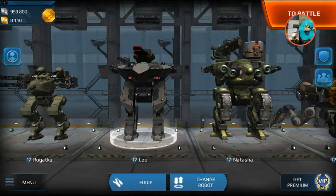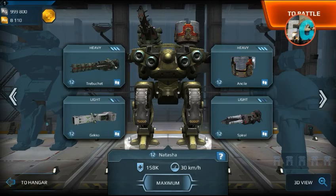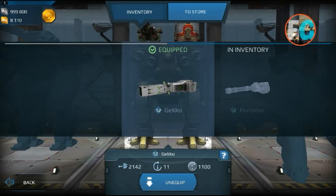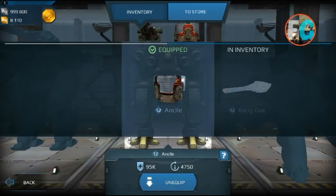Now let's talk about weapons. For the Gecko and NSL: the Gecko damage has been increased by 15%. The NSL got an increased regeneration speed — they didn't say by how much, just that the regeneration speed was increased.